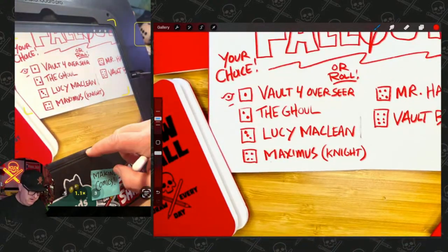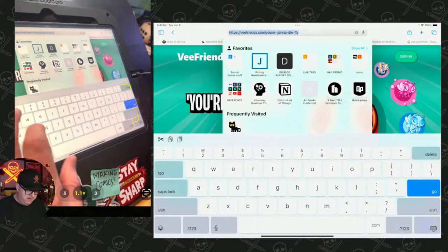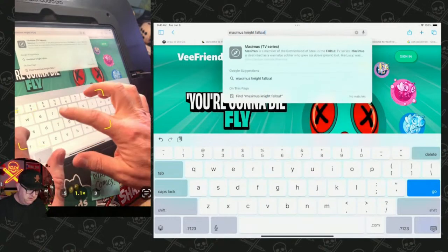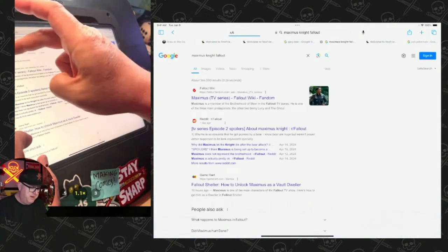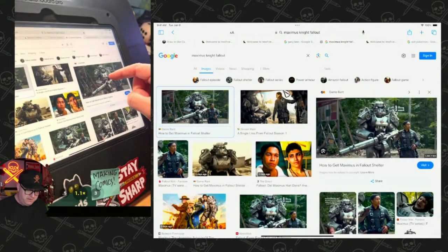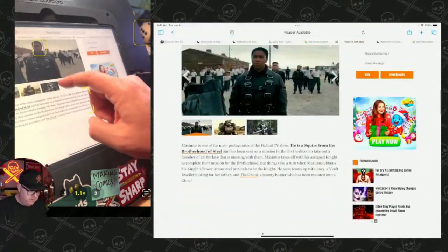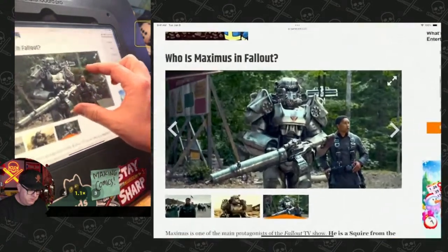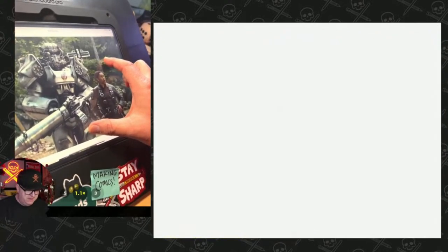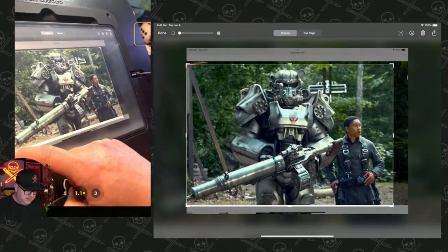What I'm going to do here is just go live to show you how I find reference, because some people ask how I do that. I'll just search 'Maximus knight Fallout,' hit image search — and there we go, that's the armor. Then I'll find a good image, zoom in on the iPad, and we're just going to whip this out within the next 30 minutes. It doesn't have to be exact.